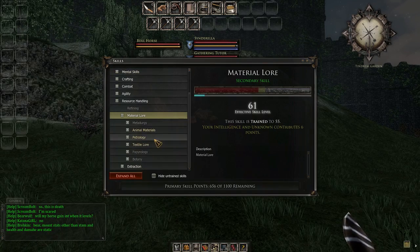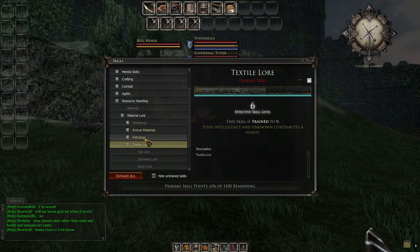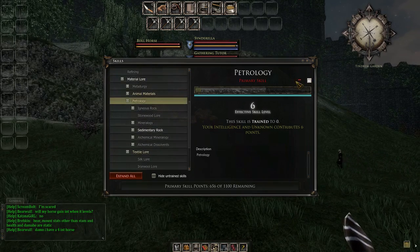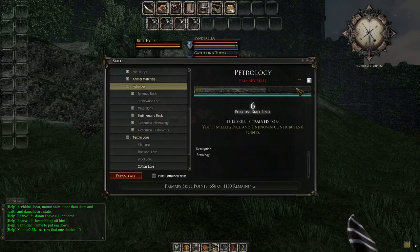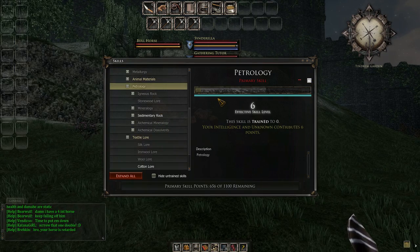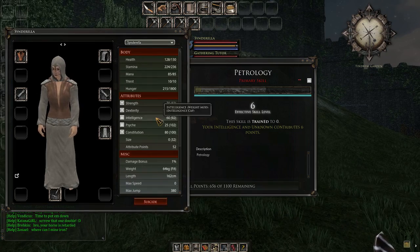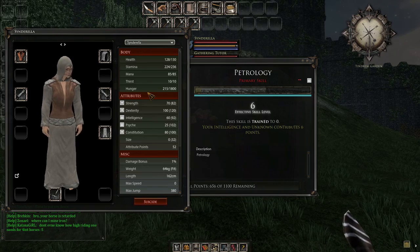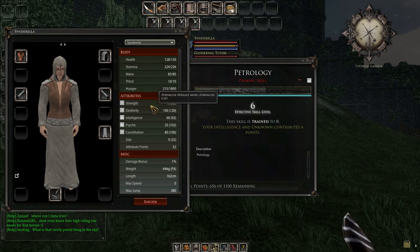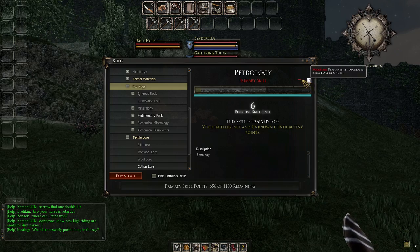Once you start doing things you'll notice skills get unlocked — armor crafting unlocks textile lore, mining unlocks petrology. If you're not going to be a crafter, you want to drop the skill and lock it. As a starting player, mining you want to let go up, because if you want to level your attributes quickly, grab a pick and start mining for an hour or so — they'll go up dramatically. Once you're done mining, lock the skill and drop it to zero.